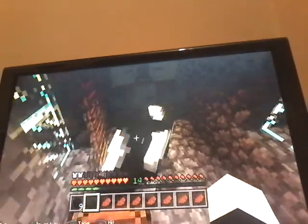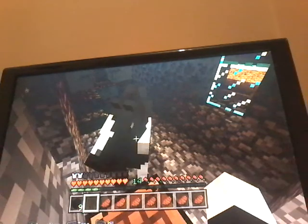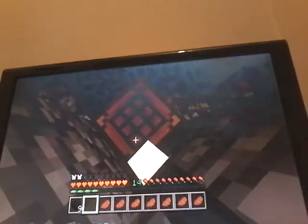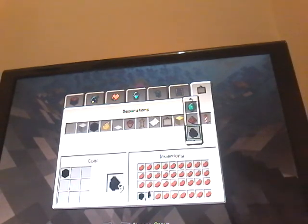So let's get into this duplication glitch. We're just gonna mess around. Your first step is to go on top of the crafting table. That's my horse — it was a baby one night, I walked in here the next day and it was already an adult. Crazy.